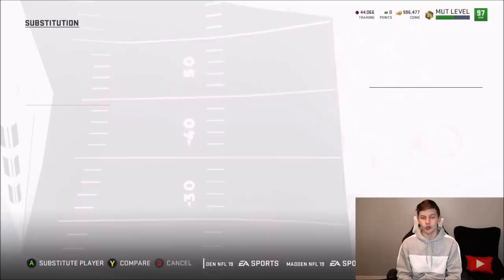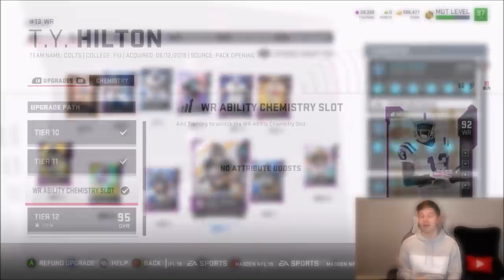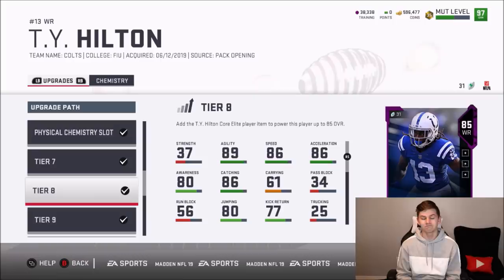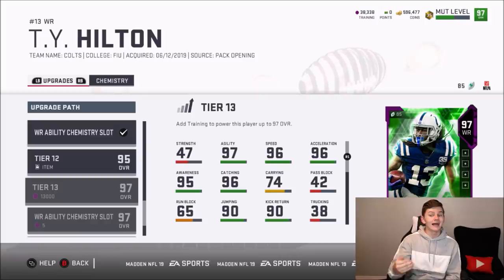Someone suggested I go ahead and pick up Ty Hilton, so we looked at all the cards we needed. There was just an 84 overall elite required, so I decided to skip it and just pick up Ty Hilton directly. We got him up to 92 overall. There's a 95 overall we'll need a good game for, a 97 we can get with training points, and a 99 overall that will require a really good game.